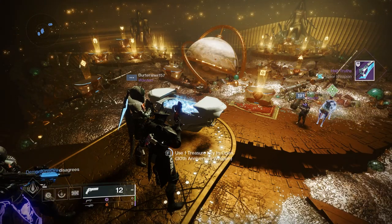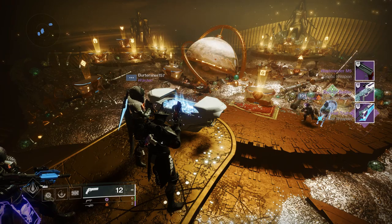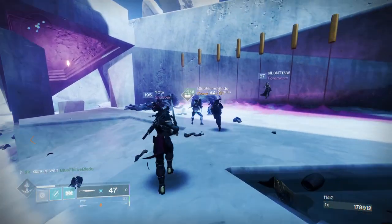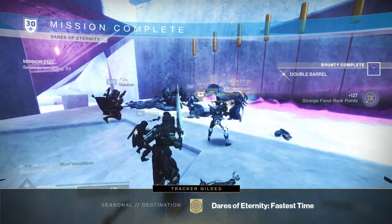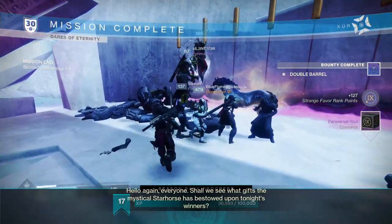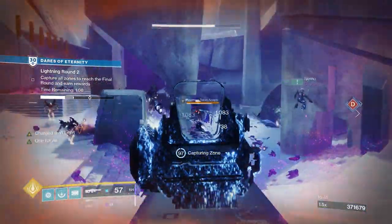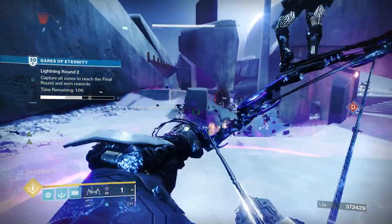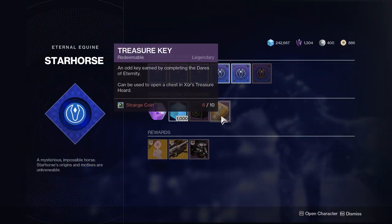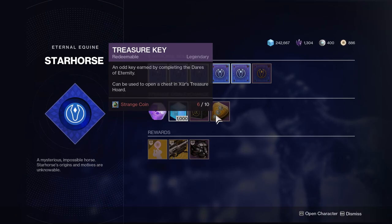First things first, let's go over how you're going to farm these weapons, because what good is a god roll guide if you don't know how to get them? The most used method is turning in treasure keys at the chest in Xur's hideout. You can get these keys by completing Dares of Eternity, completing lightning rounds, which are RNG bonus rounds after killing the final boss, buying treasure keys for strange coins at Star Horse, or buying Pariversal Hall packages which can give you keys and weapons as well.